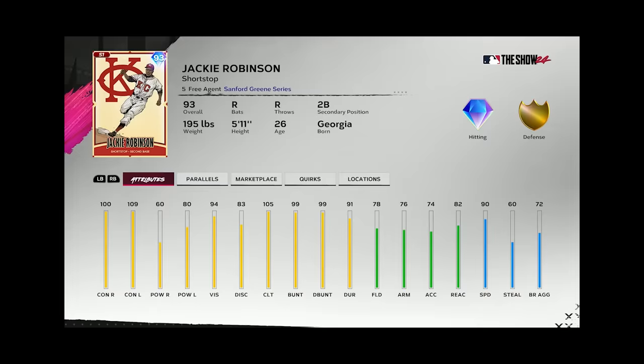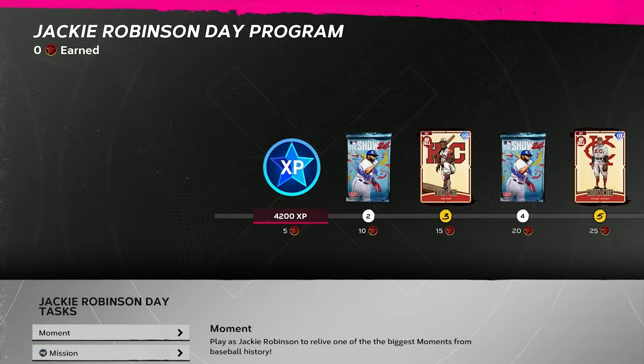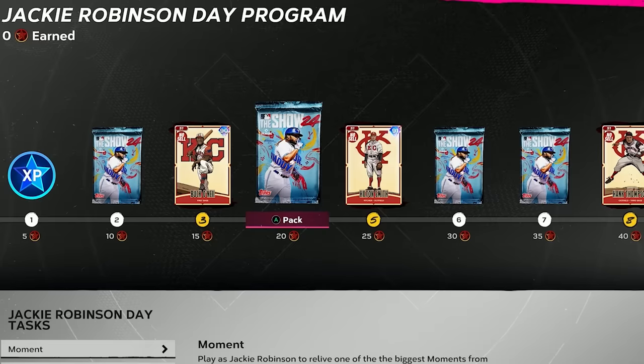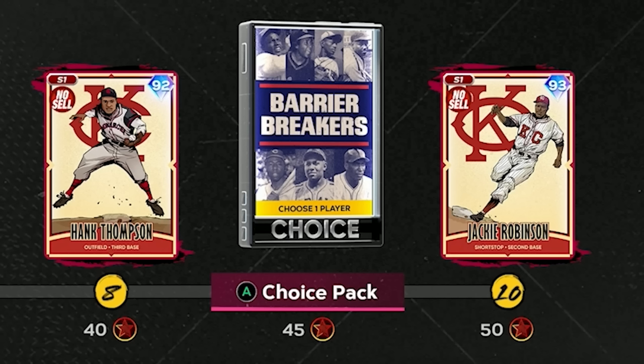This year they brought back the 93 Jackie Robinson that they introduced in last year's game. This is a cool card — he's a shortstop just like the Barrier Breakers card, and the attributes are fine. It's about what you'd expect from a 93 Jackie Robinson card. You can unlock him at the end of the new Jackie Robinson Day program, which also brought back more Storylines players from last year, as well as a Barrier Breakers pack at 45 points.